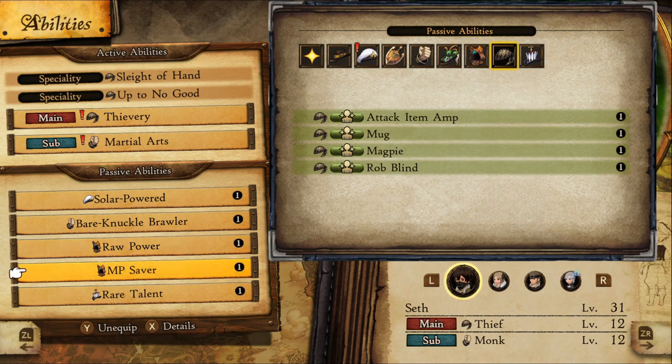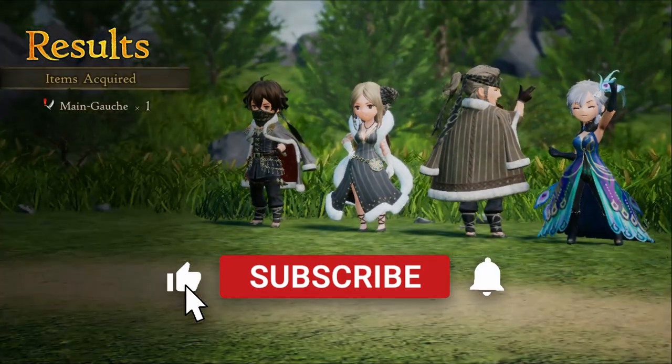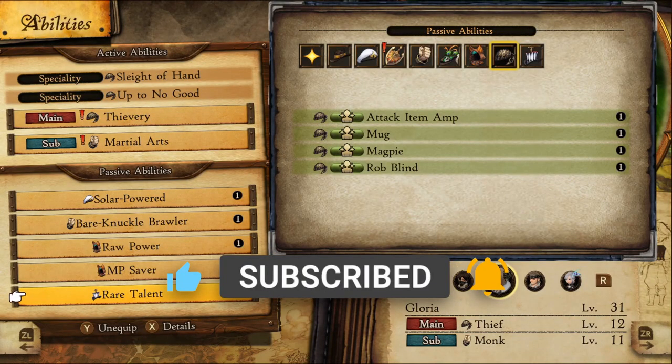Rear Talent is nice to have but not mandatory, as it increases the likelihood for rare drops after battle — and who doesn't want that? You get this passive from the Gambler job. If you don't have it unlocked, I made a guide which can be found in the description and on the cards in the upper right.